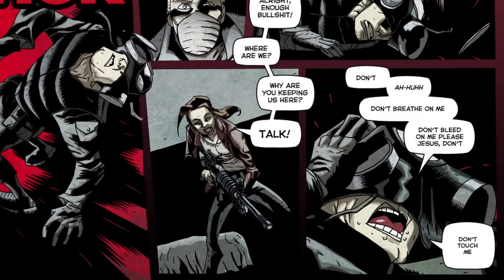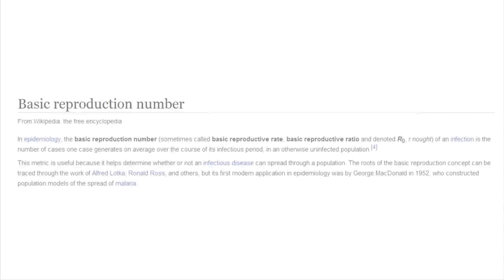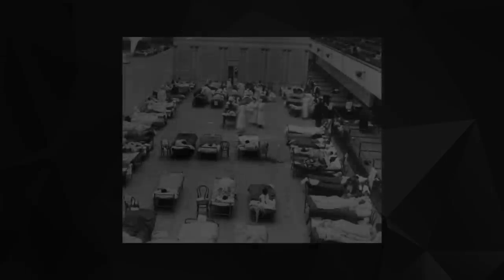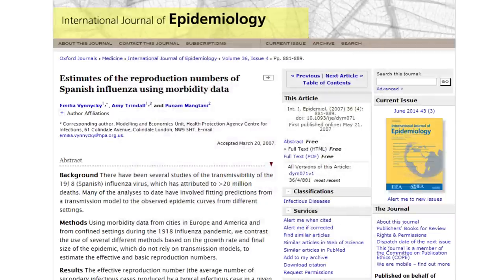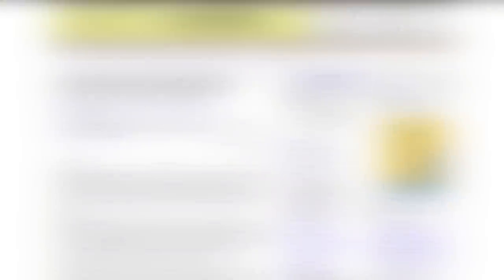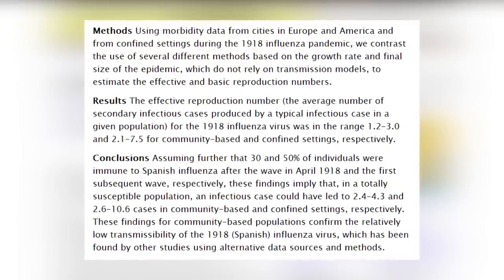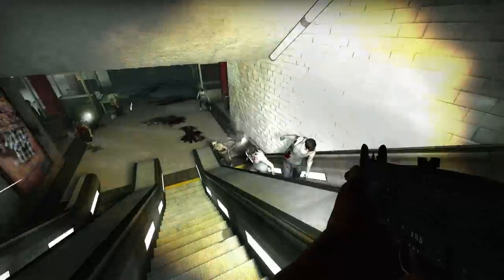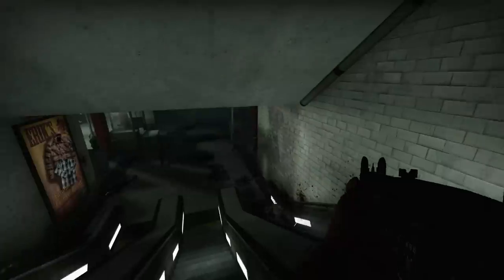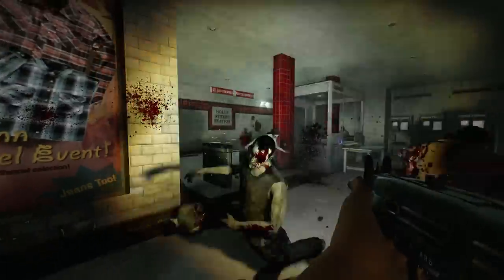In epidemiology, the number of secondary infections likely to be caused by an infected individual over time is called its basic reproduction number, denoted as its R0. Generally, the larger the R0, the harder it is to control an epidemic. According to a report in the Oxford Journals, the R0 for the Spanish Flu was in the range of 1.2 to 3.0 overall, and 2.1 to 7.5 for community-based and confined settings. While there is not enough information in the Left 4 Dead games and comics to accurately determine the Green Flu's exact R0 number, it would appear to be extremely high — likely higher than any disease in history.